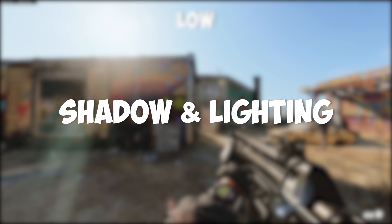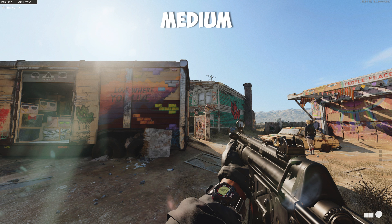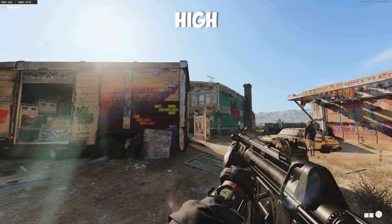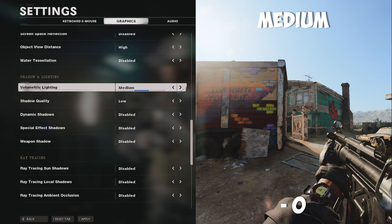Moving on to shadow and lighting — volumetric lighting is a weird one. I tried multiple different spots and all showed the same results. On low, I was running at 128 frames per second. When I changed this to medium, it didn't really change anything on screen and I was still at 128 frames per second — a 0% frame change. On high, we did lose 7 frames, and that really didn't show any visual difference. So I just left it on medium.